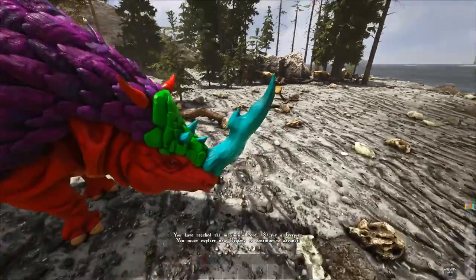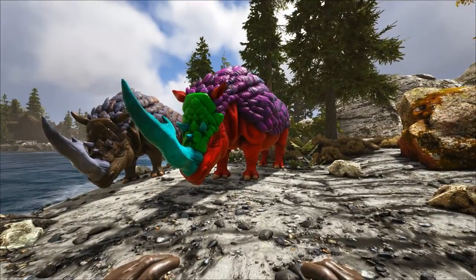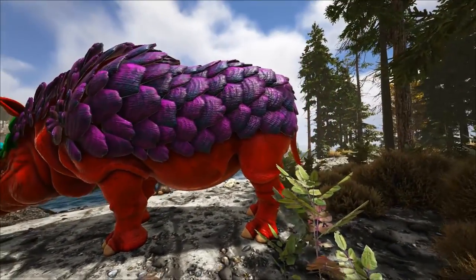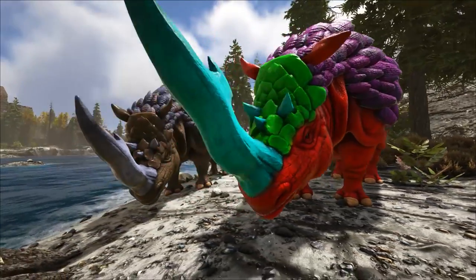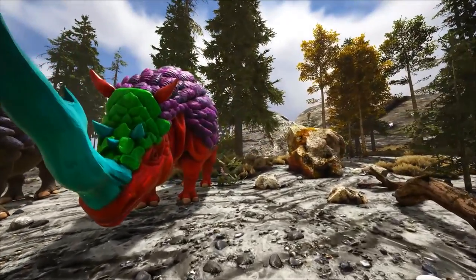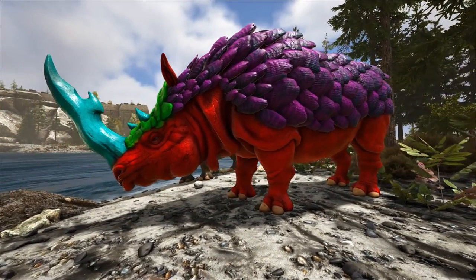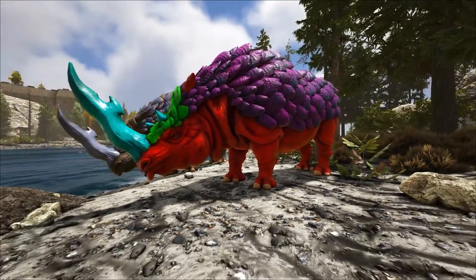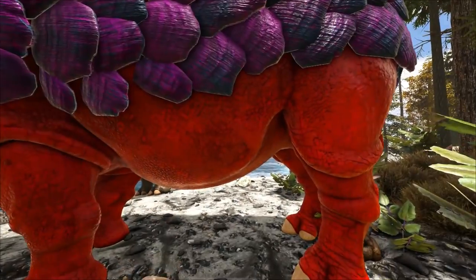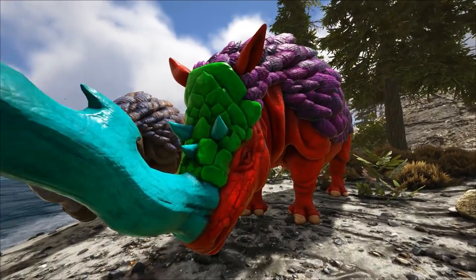I also wanted to showcase the color zones. This is what you can expect things to look like when you're getting full mutations. Unfortunately we can't breed right now and I can't show what they look like as babies since the baby age setting isn't implemented yet. But there are five separate color zones: two for the scales, the body has its own color, then the horn, and the little head armor piece.